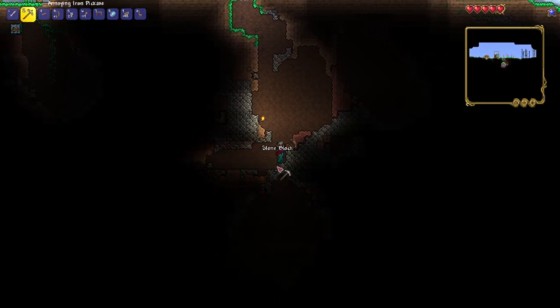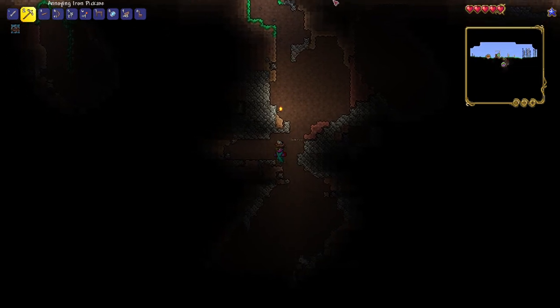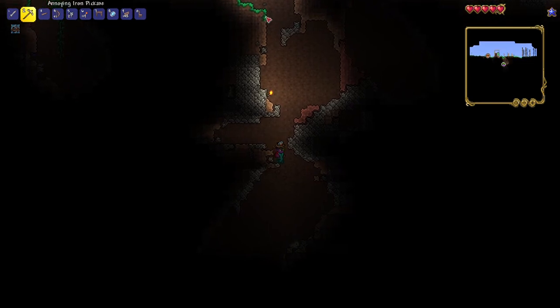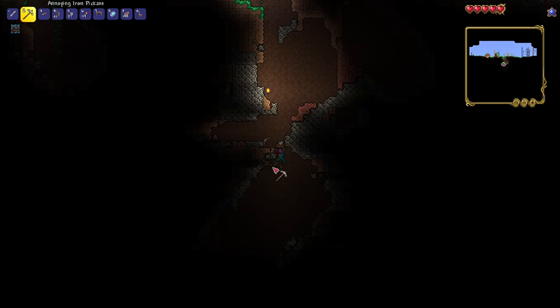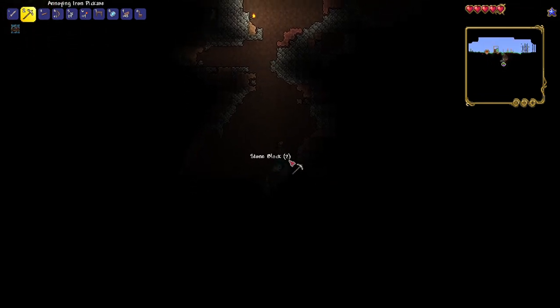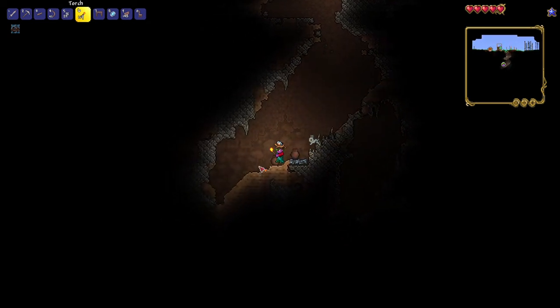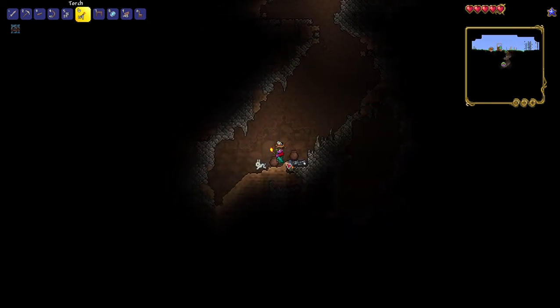I'm struggling to believe that mining gives you good stuff. We're not finding anything except stone right now — very sad. But we haven't gone very deep. Like, you start at the grass level — when my cursor is pointing up there. So if we go past the grass, maybe we'll start finding better stuff. Oh wait, we need a torch. Also, how do you get to the underworld? And how do you get to the dungeon on either side of the world?